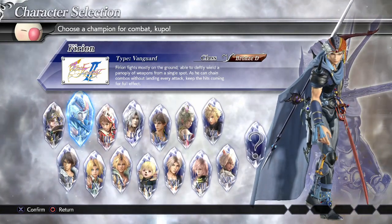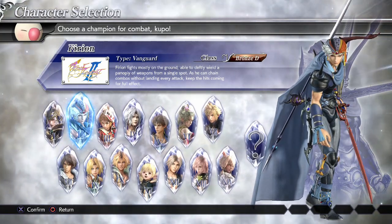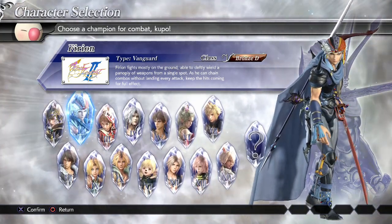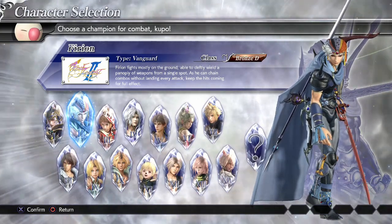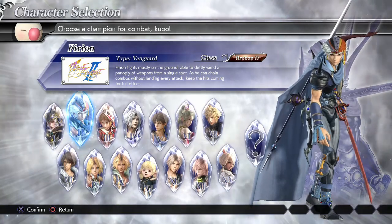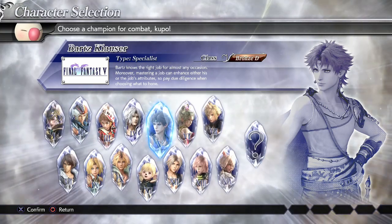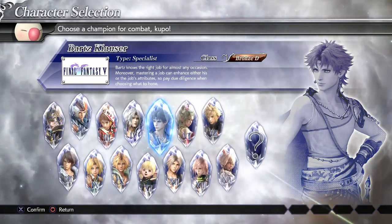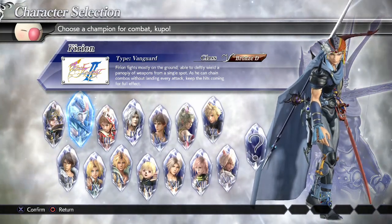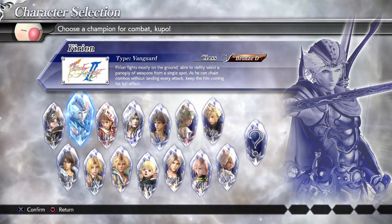He's a tight vanguard. Firion fights mostly on the ground, but is able to wield a panoply of weapons from a single spot, chaining combos without interrupting every attack, keeping his hits coming at full effect. Firion has a bunch of different weapons — he's kind of like Bartz in the sense that he has multiple weapons and multiple ways of attacking. He's kind of like Warrior of Light when it comes to all-aroundness, but the majority of his good attacks are ground attacks.